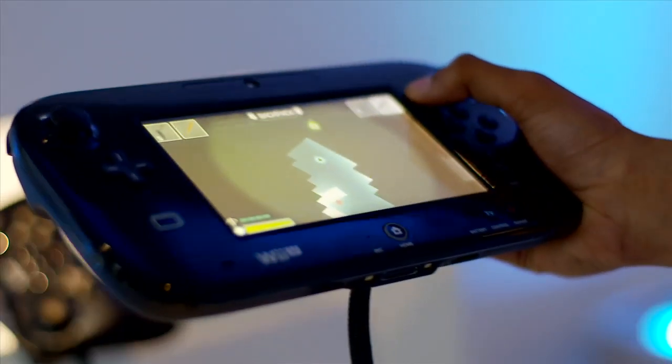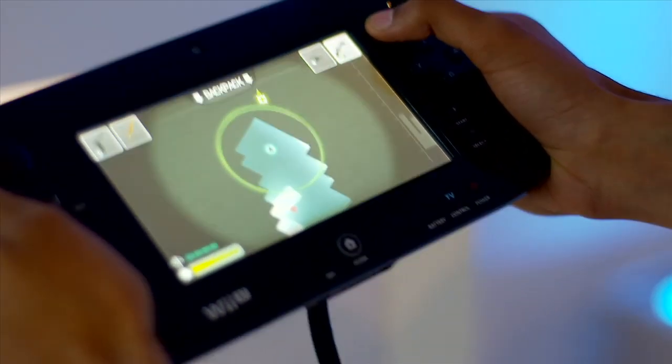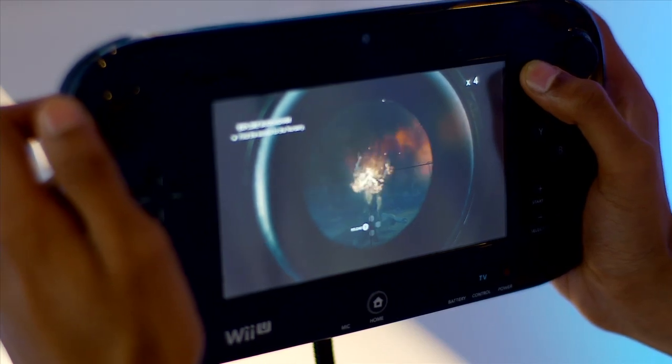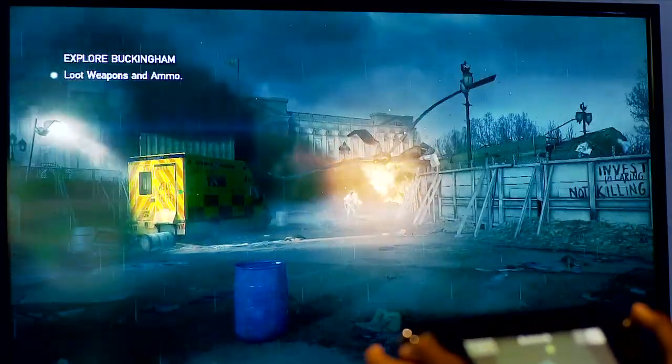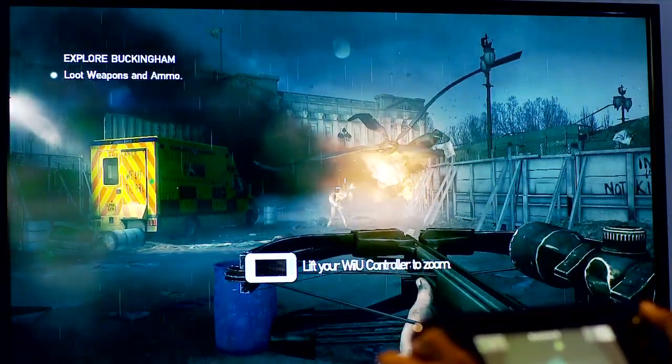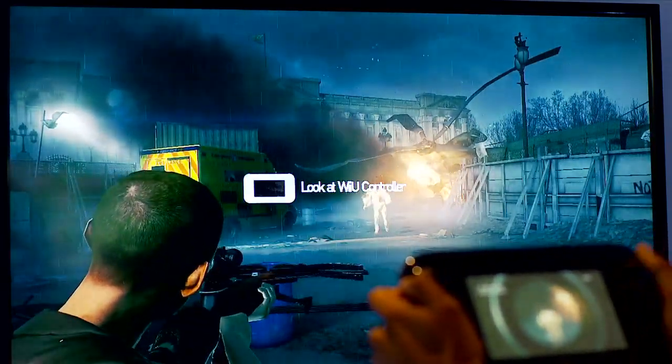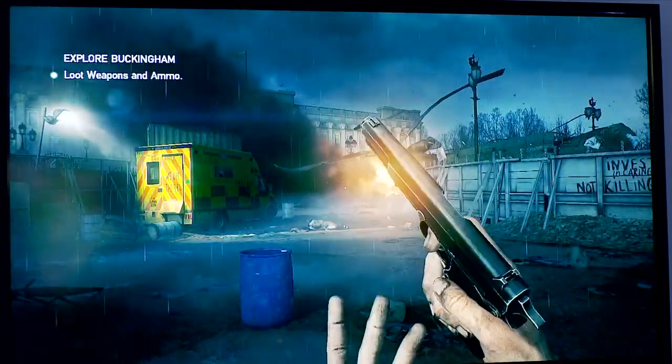As well as that, when using the crossbow, the Wii U control pad can act as a scope so that you can take zombies out in one hit. In the background you can see Buckingham Palace, and here comes Prince Harry, probably lost again after another big night out.